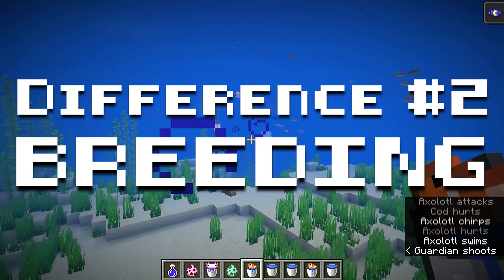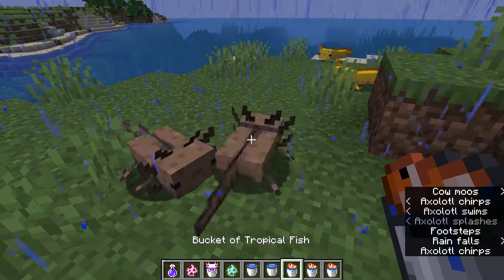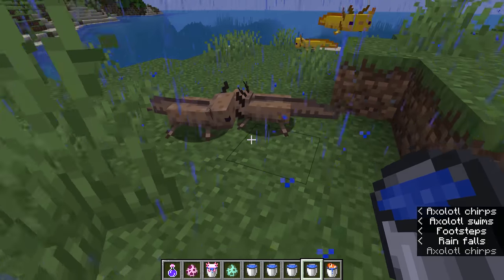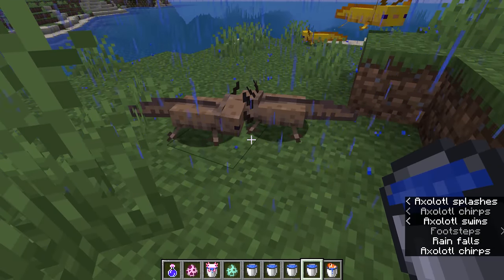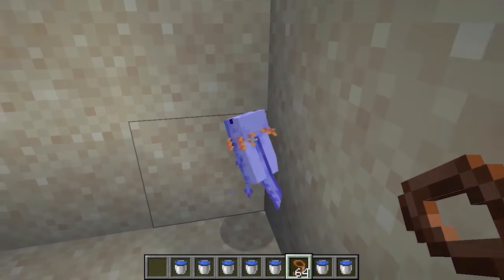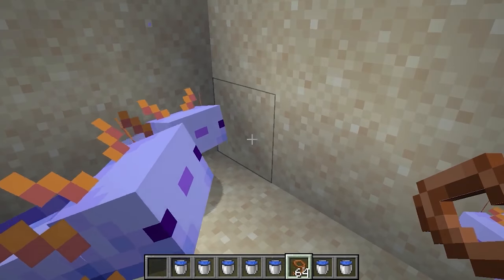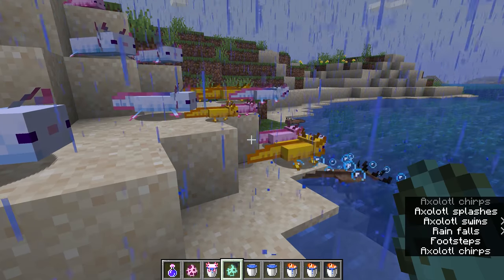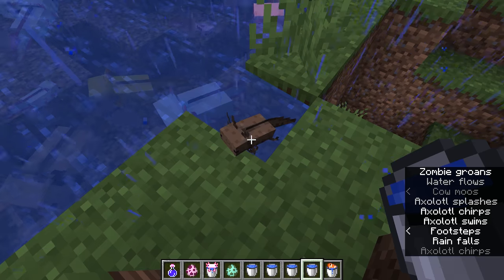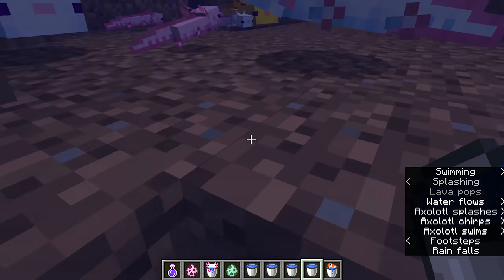Number 2: Breeding. In Minecraft, two axolotls in close proximity to each other will breed when they are both fed tropical fish. This will produce one offspring, and its color will match the color of one of the two parents, unless the RNG gods gift you the rare blue mutation. You don't have to do anything special to breed axolotls in Minecraft — just feed tropical fish to the two axolotls you wish to breed, and you get a baby!